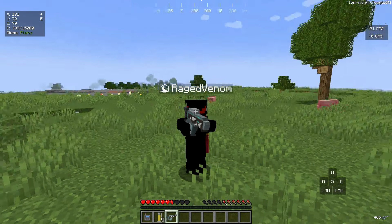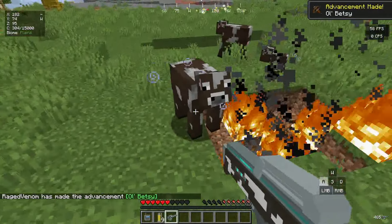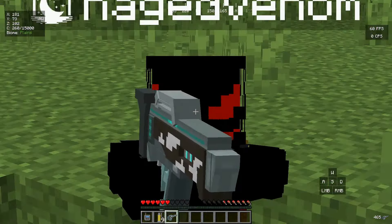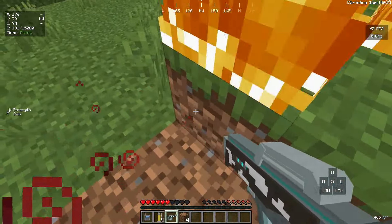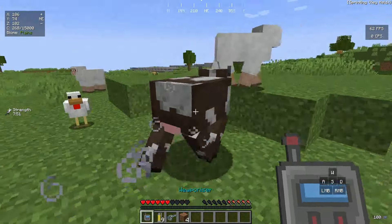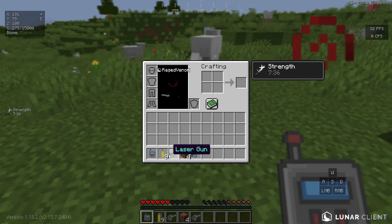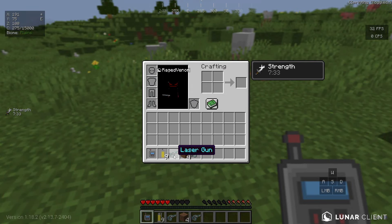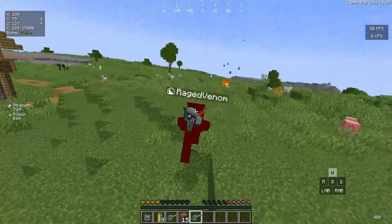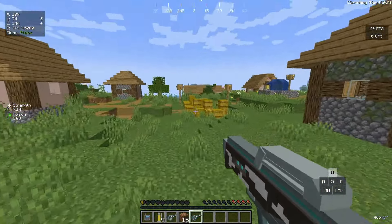We just got a Laser Gun! If I right-click on the cows it shoots lasers and also drops some splash potion effects. I got Strength for about 7-10 minutes — that's pretty cool. Right-clicking again gives another one called Potion Launcher; both seem to shoot projectiles and drop random potion effects. This time I got Poison, so the effects appear to be random. Either way, I now have a ranged weapon.